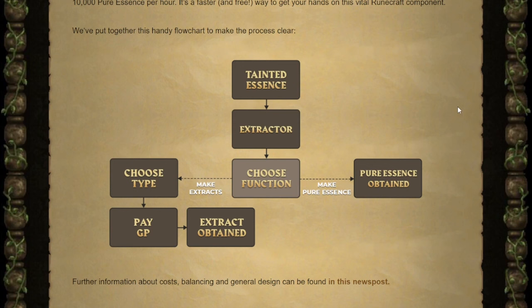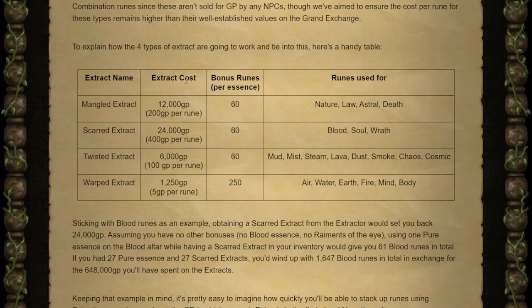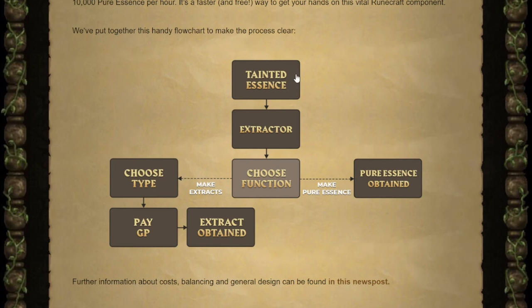Before I see people again talking that this is going to inflate the market with runes and cause rune prices to tank even further, or any variant of that argument — the GP per extract makes that not entirely worth it. The only ones that really are worth it are the warp extracts, which already give the runes that are dirt cheap anyway. Otherwise using the abyssal extractor is double the price of the runes that you are intending to make. So those that think we can use the Scar Essence Mine to get rich, it's the opposite — this is going to make you broke.